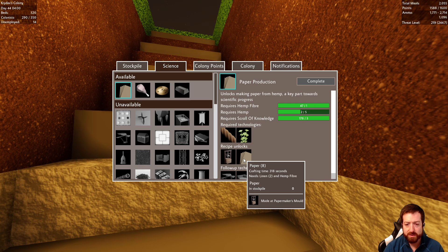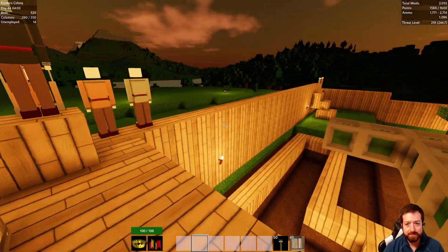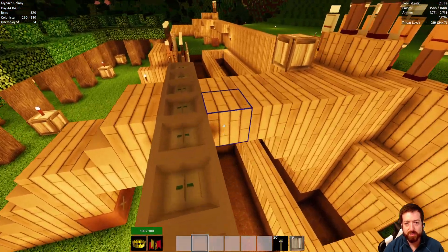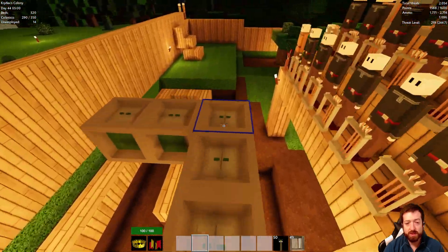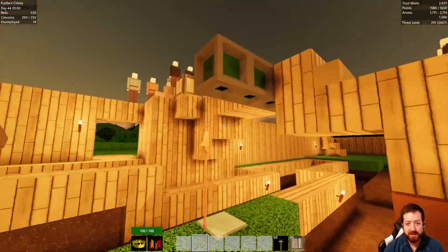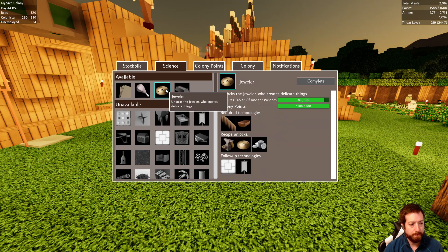And then paper — you get eight per hemp fiber. We'll have to look at those numbers. Also 318 seconds — that's a weird amount. Wow, defenses are going strong — didn't even need a single trap. And we have this many traps: 1, 2, 3, 4, 5, 6, 7, 8, 9, 10, 11, 12. Each holding 1,500 damage — so that's like 18k damage stored up. Nice.